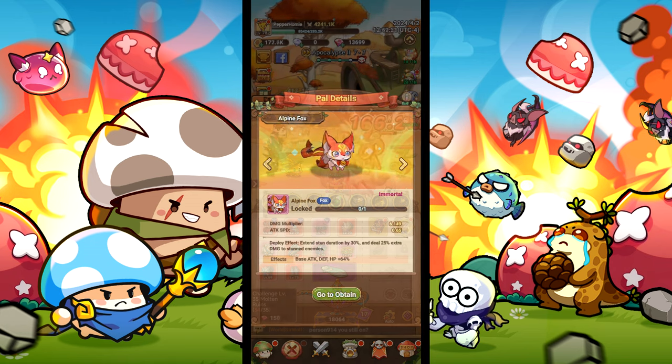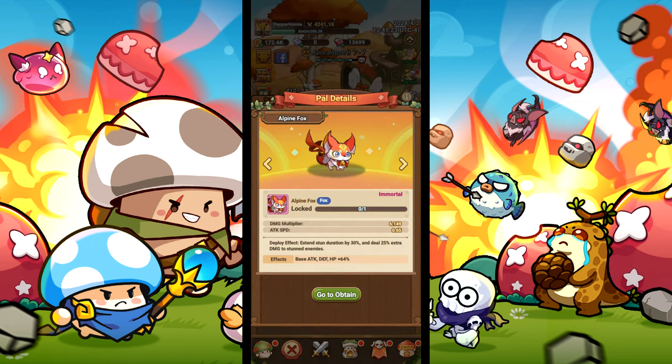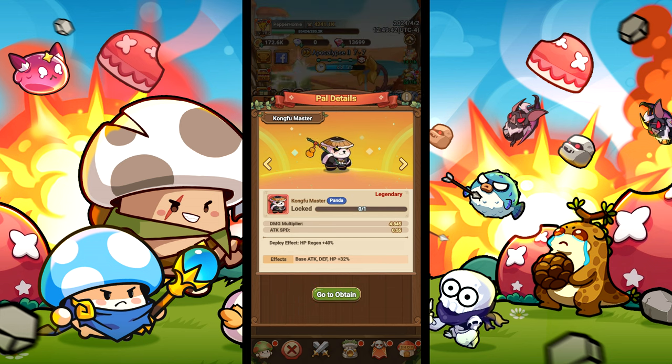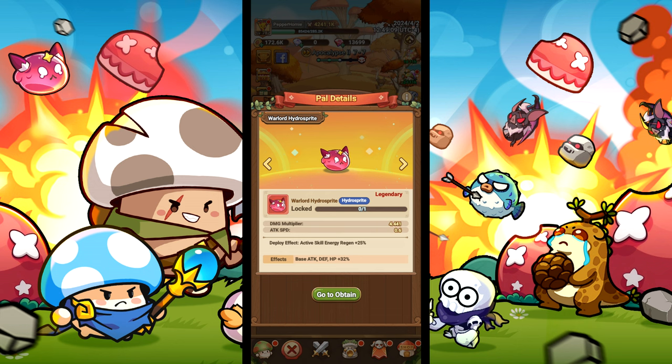Starting out with pals, we will need the Alpine Fox for even longer stuns, Cat Prince for 200% damage after using skills, Kung Fu Master for health regeneration, Fiery Tail for 60% more skill damage, and Warlord Hydro Sprite for even faster skill regeneration.